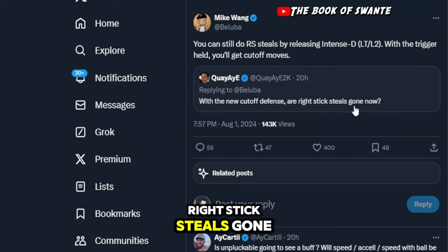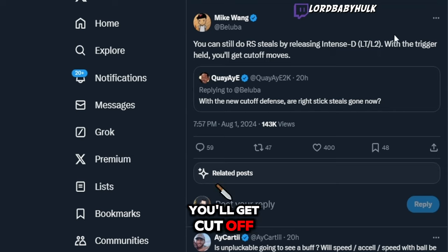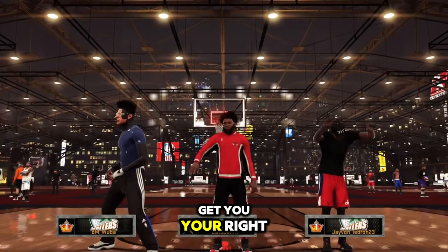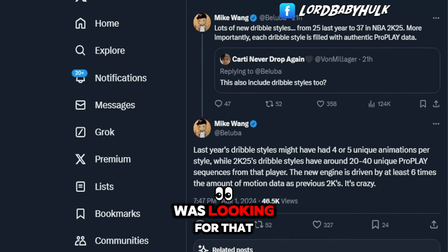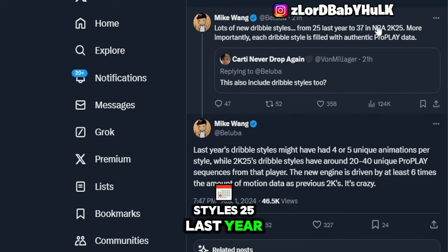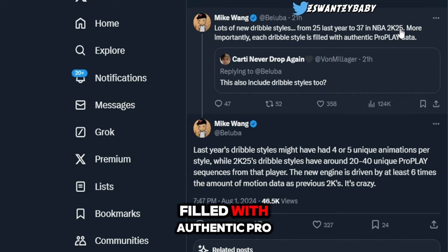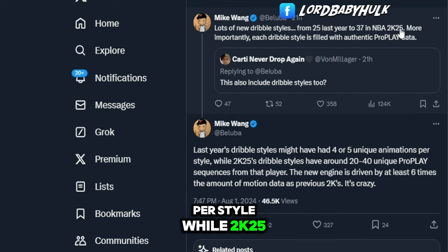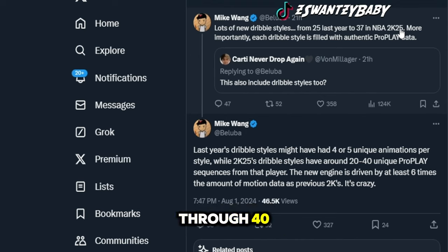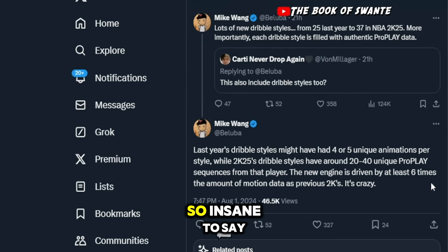Right-stick steals — with the new cutoff, you still do right-stick steals by releasing intense D with the trigger held. You'll get cutoff moves. You gotta let go of the trigger to get your right-stick steal on ball while on contact. New KD jumper — lots of new dribble styles: 25 last year up to 37 in 2K25. He says more importantly each dribble style is filled with authentic pro play data. Last year's dribble styles might have had 4-5 unique animations per style, while 2K25 dribble styles have around 20 to 40 unique pro play sequences from that player.